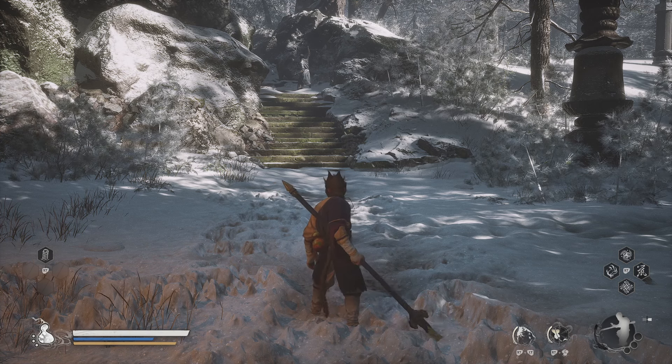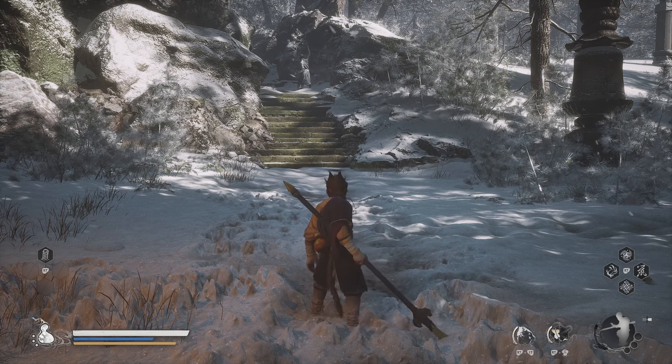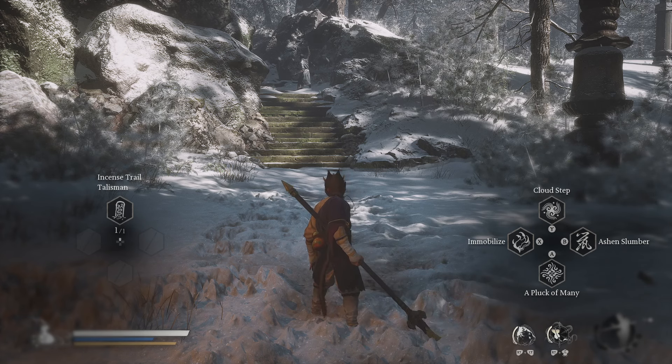If you press R2 — the right trigger — slowly, you'll notice the prompt for casting spells shows up after just 30% of travel distance. From that 30% all the way to 100%, the game thinks you're holding the button, meaning 70% of the trigger's movement registers as a hold.